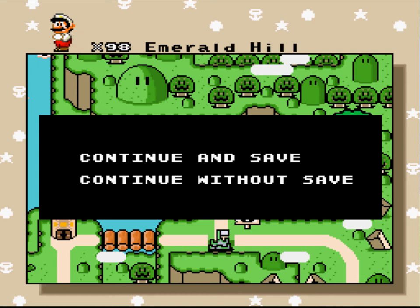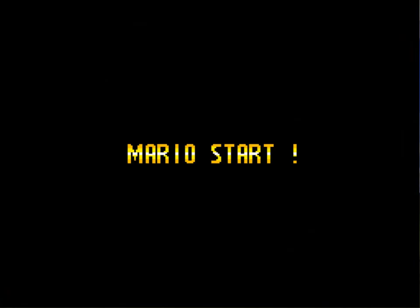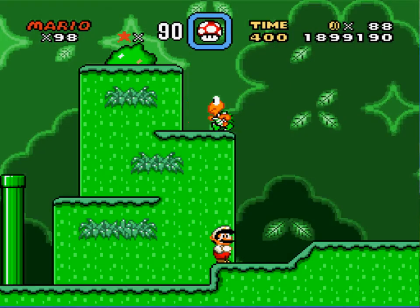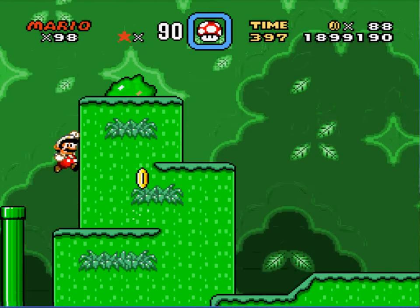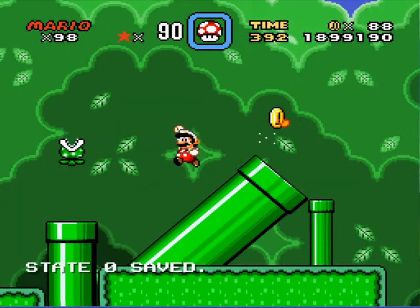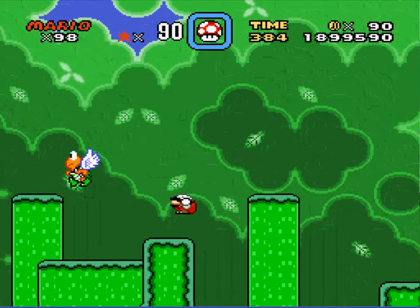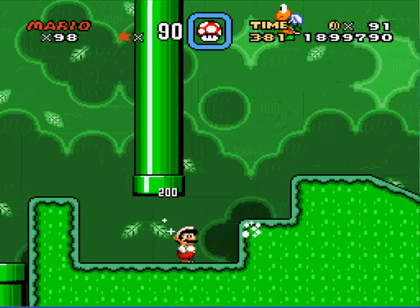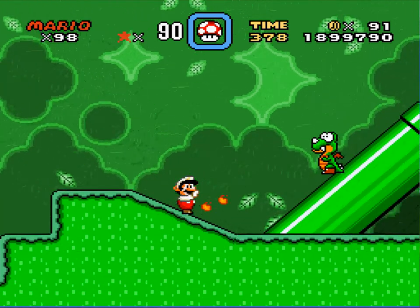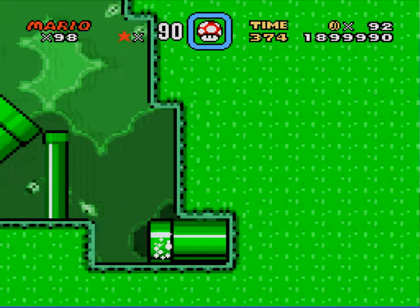Emerald Hill — that would be the name of this Switch Palace. Let's check it out. Crazy music. Everything is green. Even that turtle is green, and that Rex. Never seen green turtles before — that is odd.